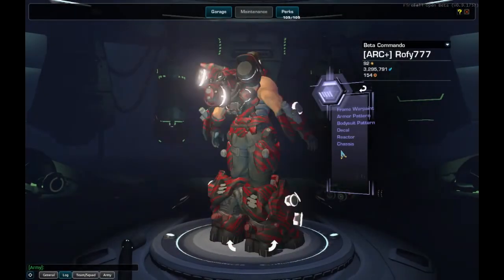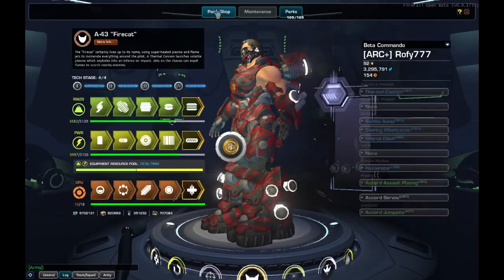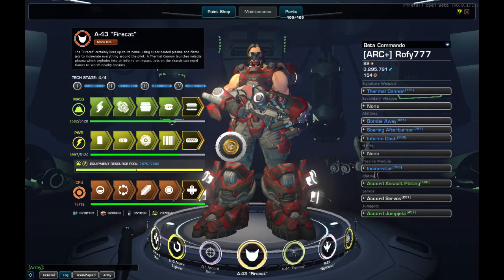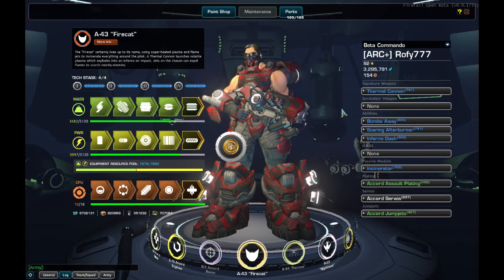Hello everyone and welcome to RafiTV. Today we'll take a look at my Fire Cat build, the Flying Cat. This build is focused around mobility and attack damage, raining down fire on our enemies from above, while also being capable of close quarter combat. Let's take a look at the gear now.